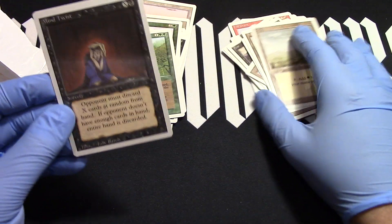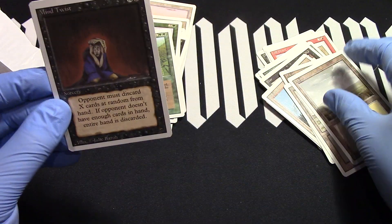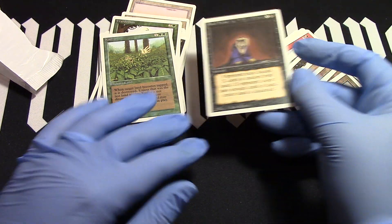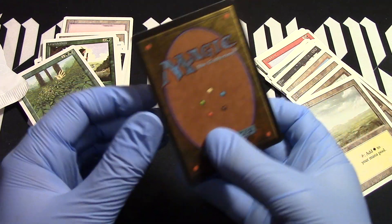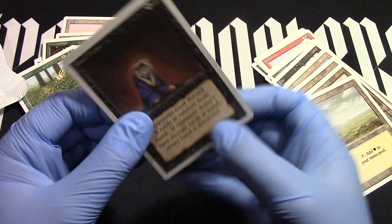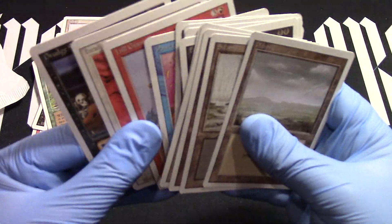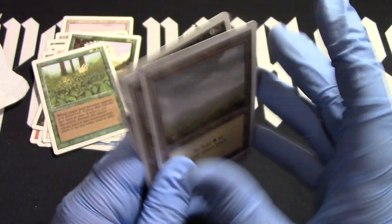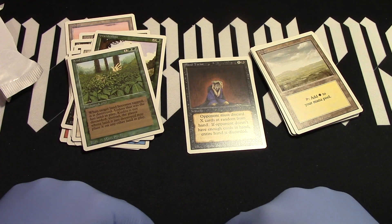Oh well, that made up for it — look at that, two Plateaus and a Swamp. But Mind Twist, there it is. Whew, that was close! Mind Twist is amazing, such a good card. So this is a great opening — I love it. We got a rare, and the rare experience of opening three uncommon lands. I've never seen that. Fantastic opening, I hope you enjoyed it.